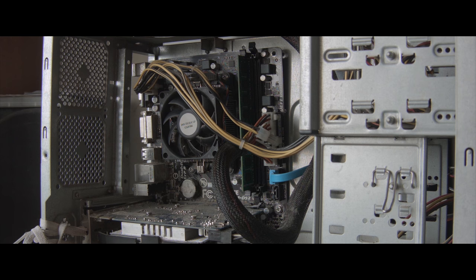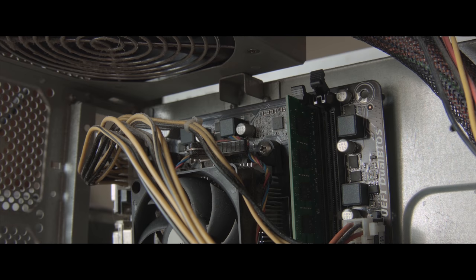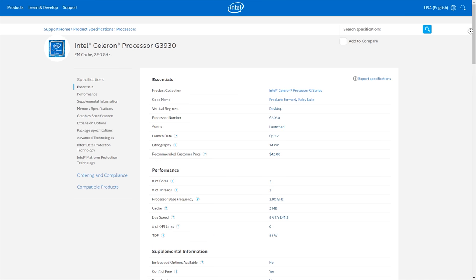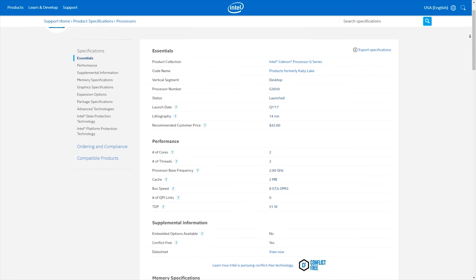The root of all evils was his processor. He has an AMD A4-5300 and it's a bad processor. If you're going to purchase something for this amount of money, don't make a mistake — buy a new Celeron instead.